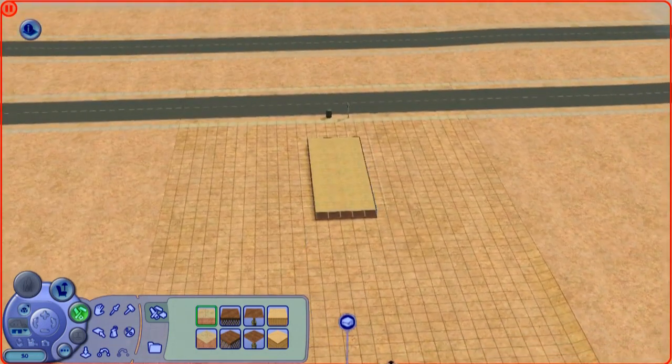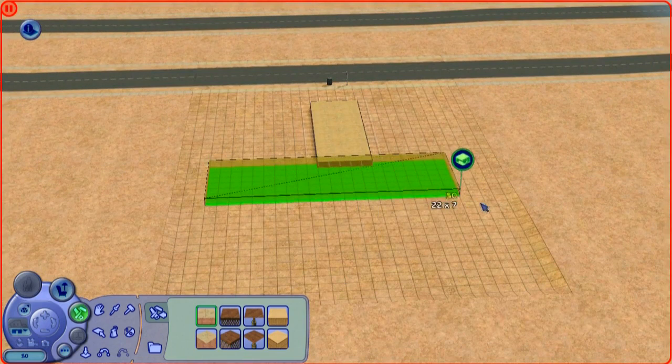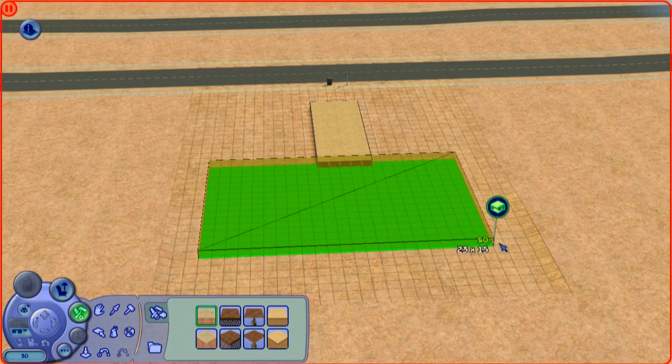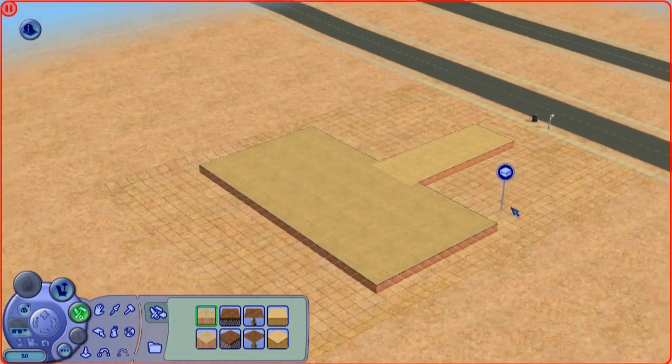We're going to build more foundation over here. Unlike my beauty routine, we build the foundation first — yes, we put the foundation on first. Whereas with my face we put concealer first. And that looks like a good foundation. I think we might extend it a little bit over to the side. Unlike the dollar store foundation I'm wearing at the moment, which isn't good at all — same with the concealer.